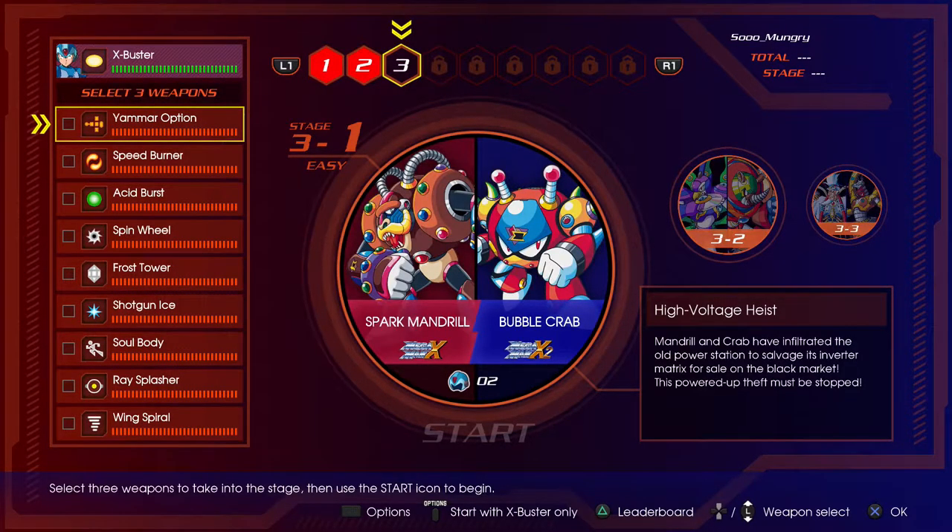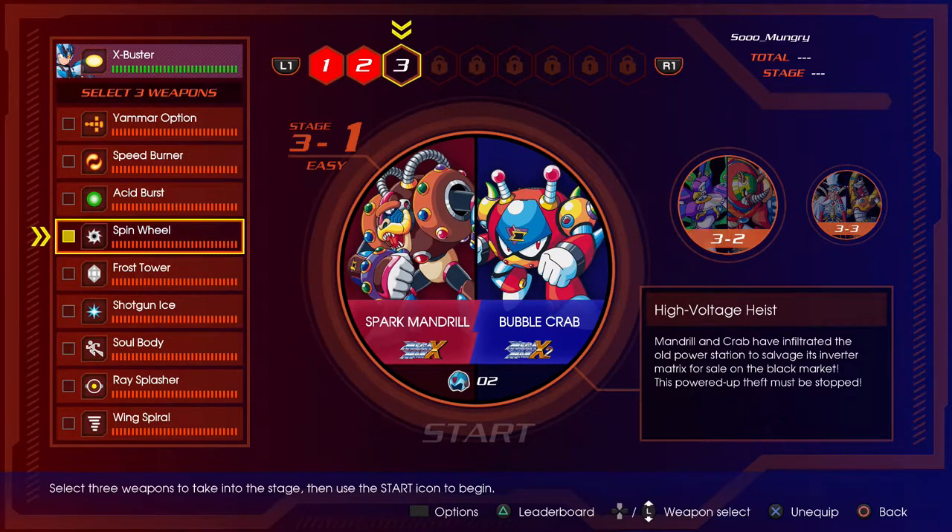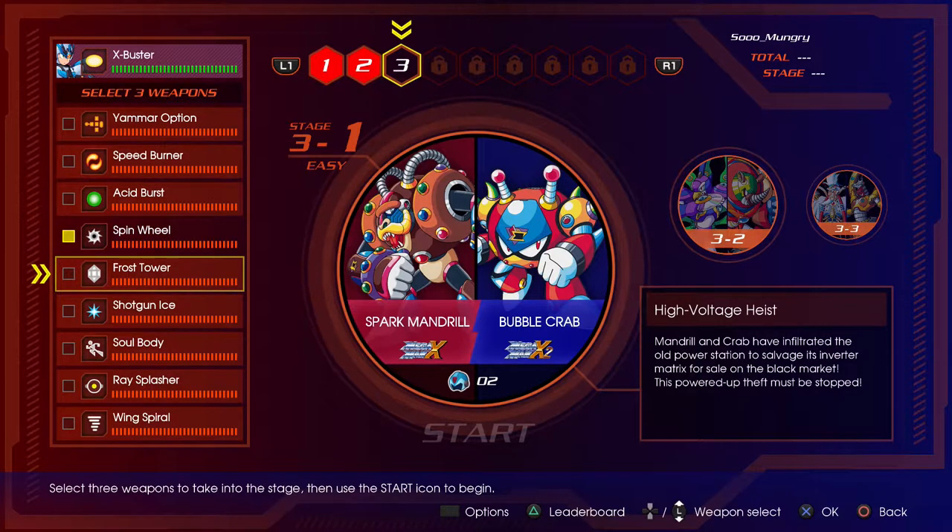Hey guys, welcome back to the X challenge. We were doing this on easy last time with the X Buster only. This time we're gonna try using some of the weapons to show you guys the different armor that Mega Man gets. I'm just gonna pick some random ones. Bubble Crab's weak to spin wheel, so we'll do spin wheel. Ray Splasher sounds fun.